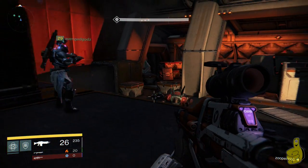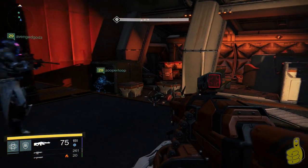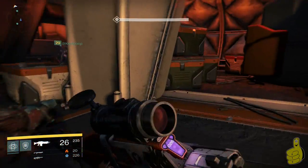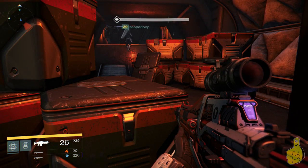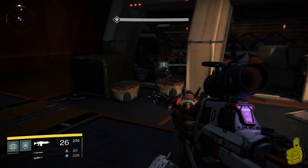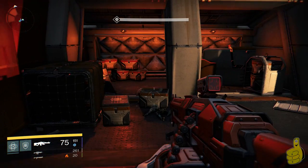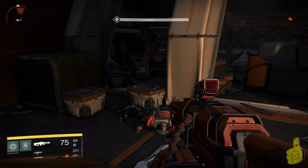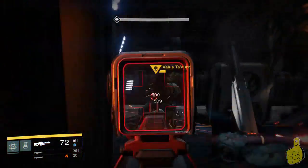You can see him easily jumping through there — that's what you're supposed to do, I'm just awful at it. I'll use another heavy ammo synthesis to get some final shots on the boss. Important tip: do NOT shoot the Phalanxes when they spawn, otherwise they will not despawn. Wait for them to leave on their own — it's okay if you barely graze them, but if you put too much damage into them they will not leave.